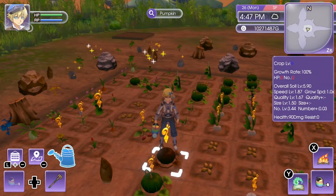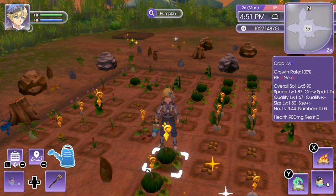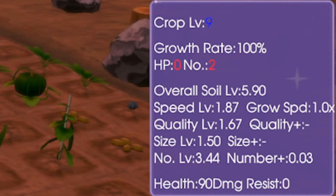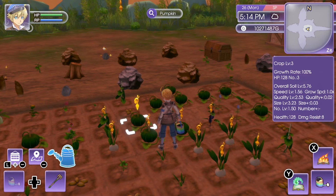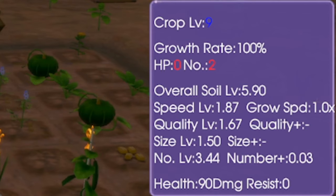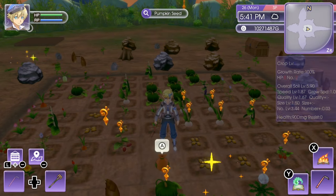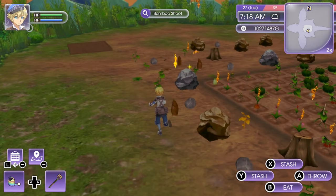You can water a wilting crop and it will survive until tomorrow, but then it'll wilt again. If crops wilt, the number stat will go down — this pumpkin shows two in red whereas the base yield is three. That pumpkin also lost a level because it was actually a level 10 seed but now shows crop level 9, because the HP went to zero and it wilted.